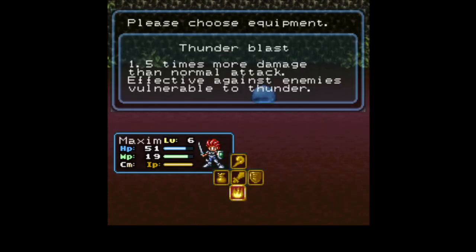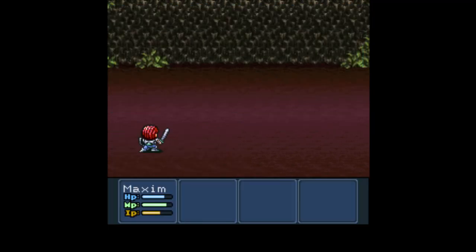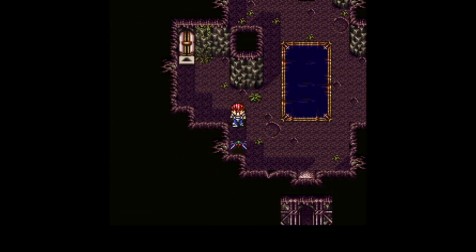Alright, let's see. Blue jelly. 1.5 times normal damage, plus I could potentially hit a weakness. And look at how little of my IP gauge I use — I could probably do that again.